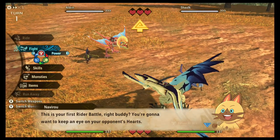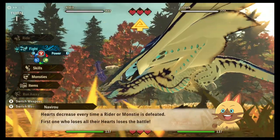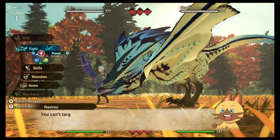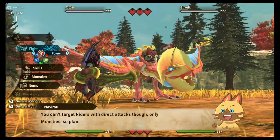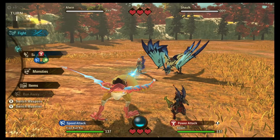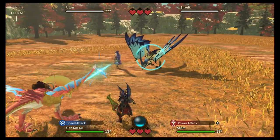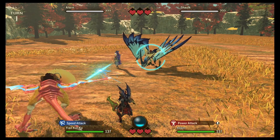This is your first rider battle. You'll want to keep an eye on your opponent's hearts — hearts decrease every time a rider or monstie is defeated. First one to lose all their hearts loses the battle. You can't target riders with direct attacks — only monsties. Rider battles pit you against other riders in duels where both of you can use items and kinship skills. So I can't attack a rider at all — I have to attack the monster.